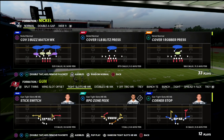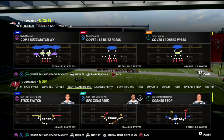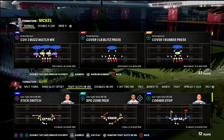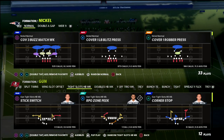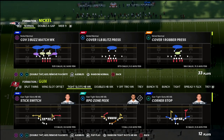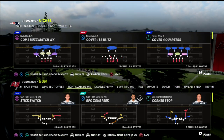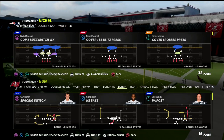In this video I wanted to share a blitzing concept you can use against the gun bunch out of the nickel normal defense that I think is going to create incredible pressure — not only against a bunch but really anything. It's a concept you can do out of nickel normal that you really can't do as well out of any other formation. We're going to take advantage of how powerful the contained blitzes are in this year's game.